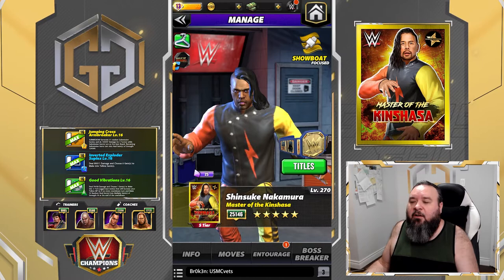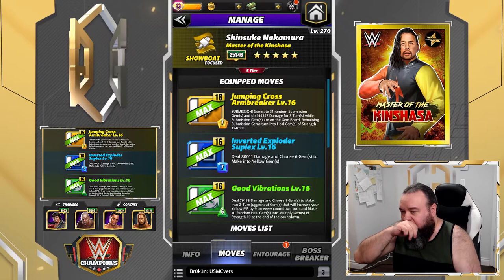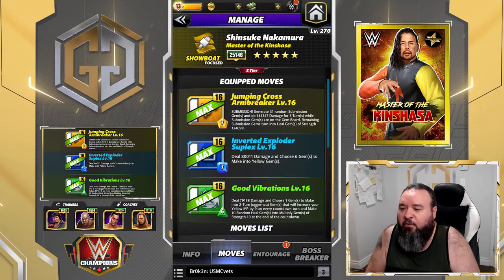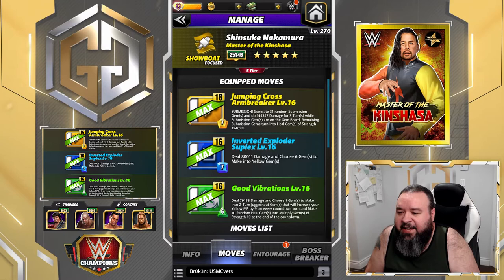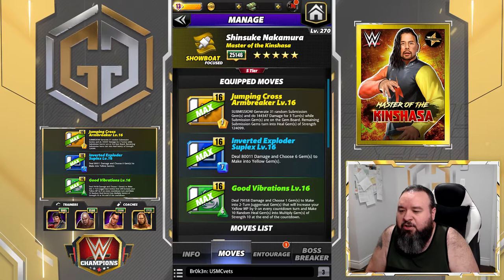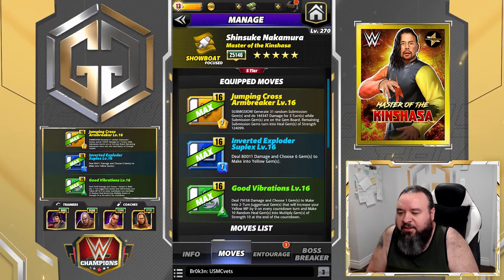Another move set for Shinsuke: the jumping cross arm breaker - 7 MP yellow move submission, generate 31 random submission gems and do 144K damage for three turns while submission gems are on the gem board. Remaining sub gems turn into eel gems of strength 124K. The inverted exploder suplex - 7 MP blue move, deal 80K damage and choose 6 gems to make into yellow gems. And good vibration - 6 MP green move, deal 79.1K damage and choose one gem to make into a two-turn juggernaut gem that increases your yellow MP by nine on every countdown turn and makes 10 random eel gems into multiply gems of strength 10 at end of countdown.